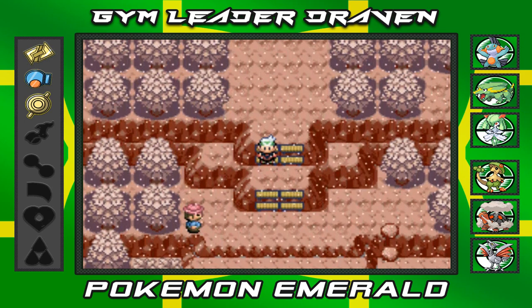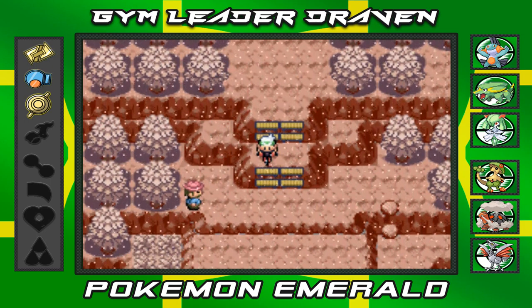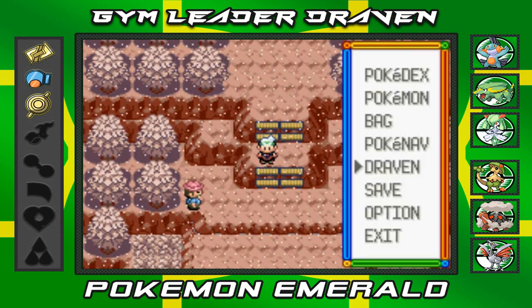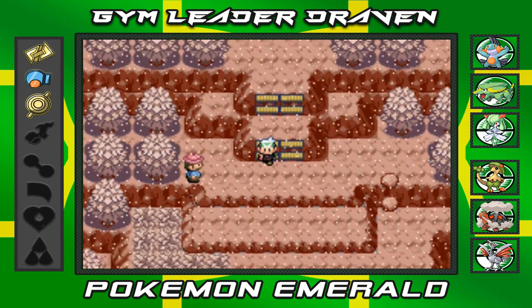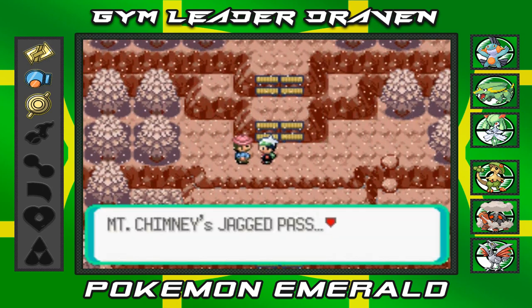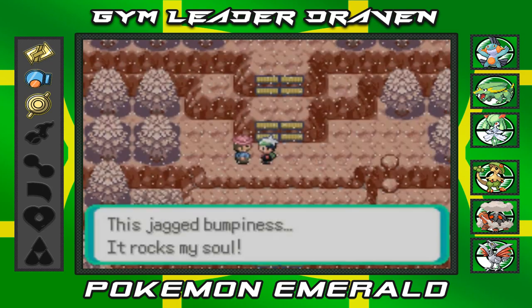One thing you should have for Jagged Pass to explore everything is the Acro Bike, because you can see those two bumps on the right side of the screen — you'll be able to jump over them and get back to the very top. Be aware there are a lot of Fire-type and Ground-type Pokémon and trainers here.